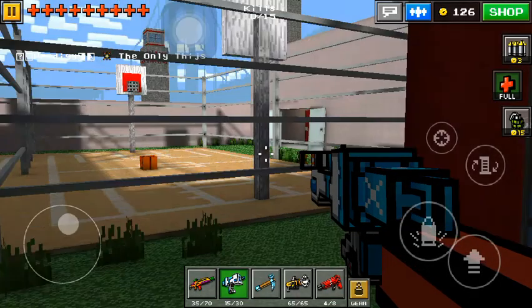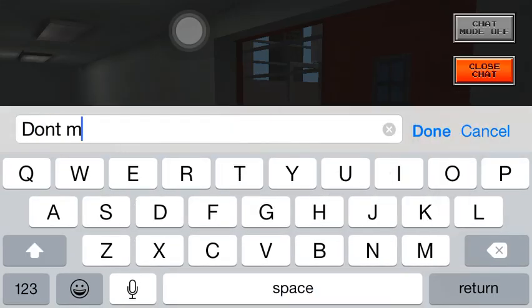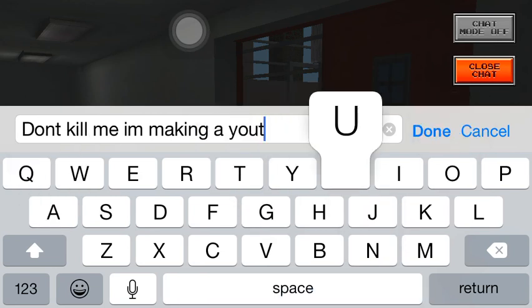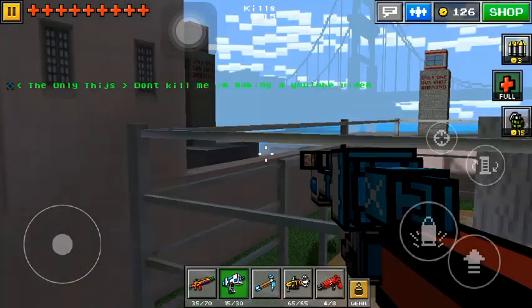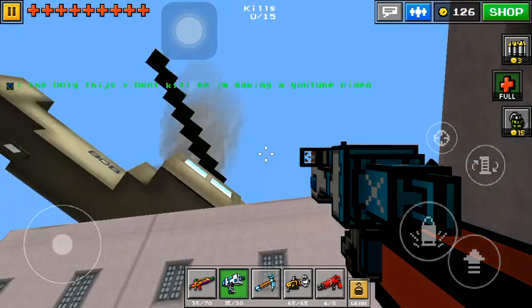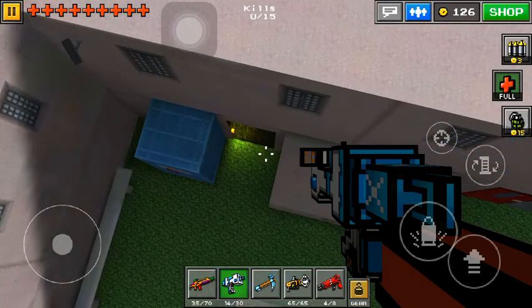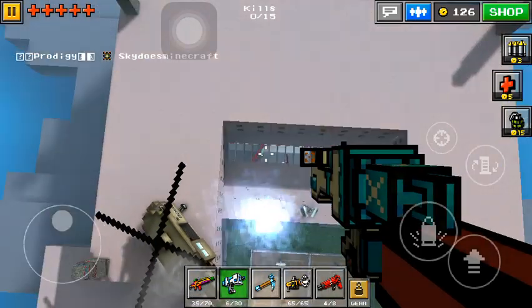There it is — he killed me. I'm gonna tell them not to kill me. Don't kill me, I'm making a YouTube video. Hopefully that works. Okay, where is it? Now you see over here, you have to get up from around over here, because you can't jump over. Oops — looks like you can't get over here directly.